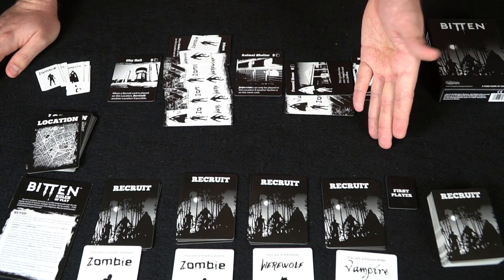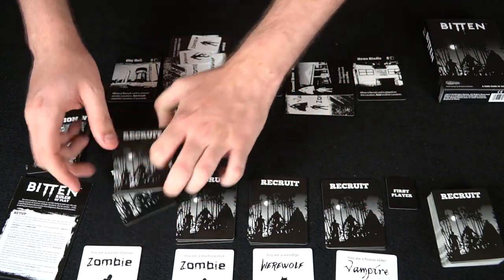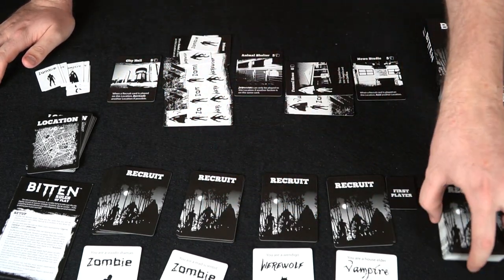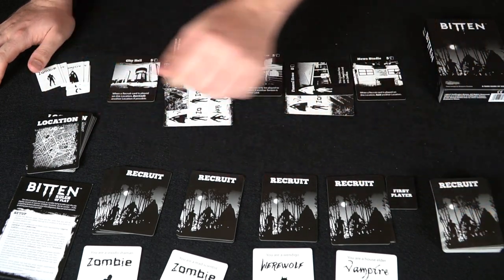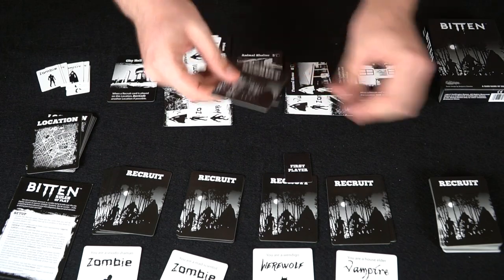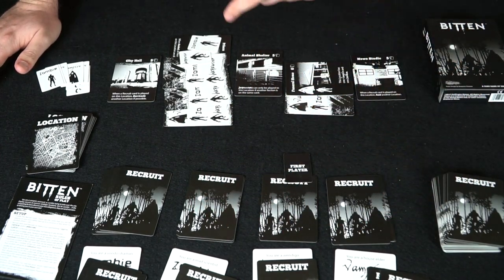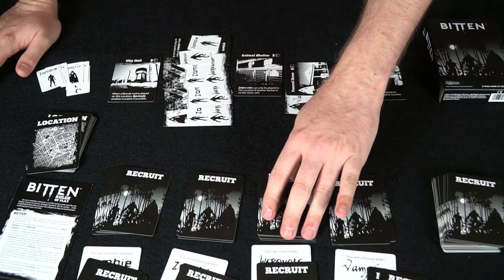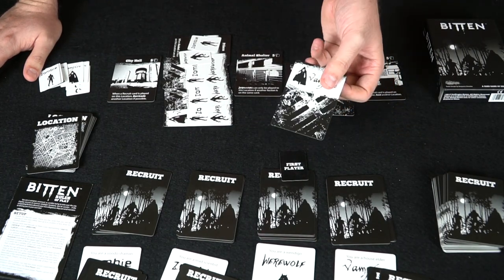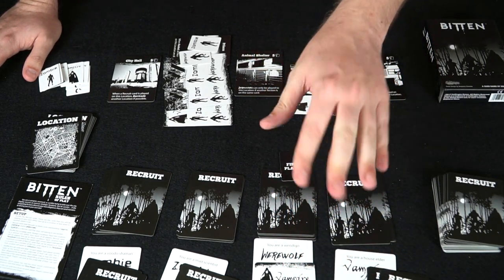After everybody has played their cards — either into lairs or from their hand into locations — they pass their hand clockwise, so each player gets a whole new set of cards. This continues until there's only one card left in each player's hand, at which point each person draws an additional four cards and the first player marker moves. If a player has cards in their lair, they can choose to pick from the lair or their hand.